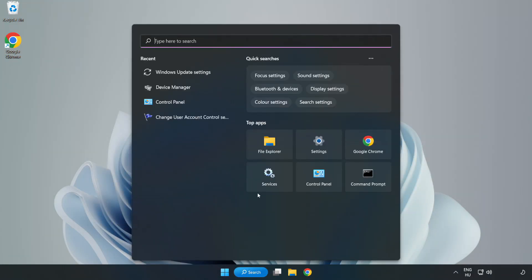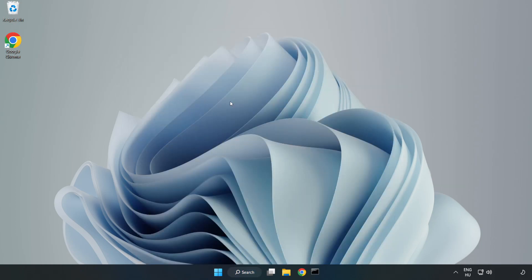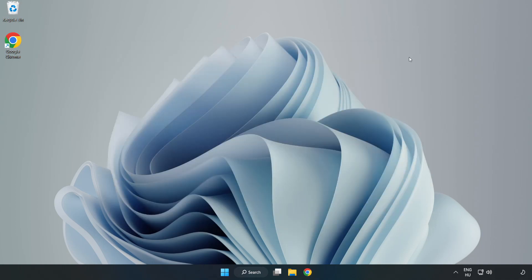Click the search bar and type CMD. Right-click Command Prompt and click Run as Administrator. Type sfc /scannow and wait for it to complete. After completed, close the window and restart your PC.